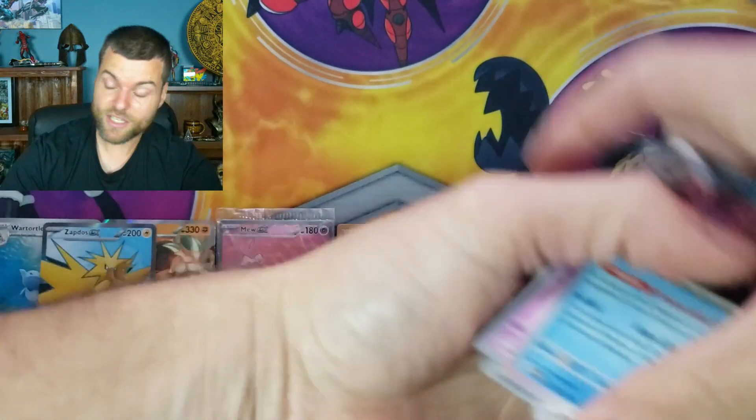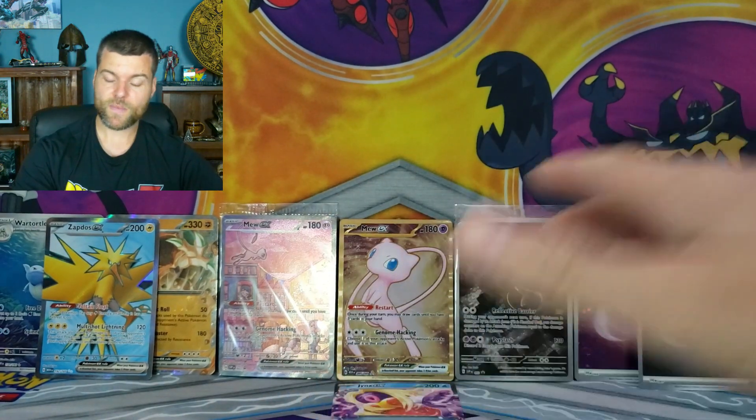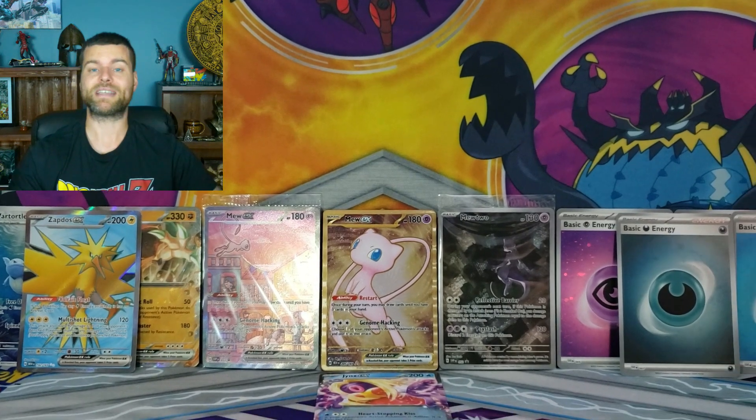So guys, that is it for the Pokemon 151 Ultra Premium Collection Box — three beautiful promos, 16 packs, which is absolutely amazing, plus all your accessories. Overall, an awesome collection box by Pokemon. Alright guys, we'll end today's video. Hope you enjoyed it. Please like and subscribe, stay safe, and I'll see you next time.